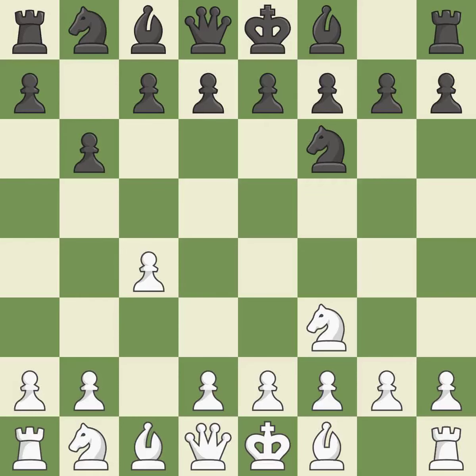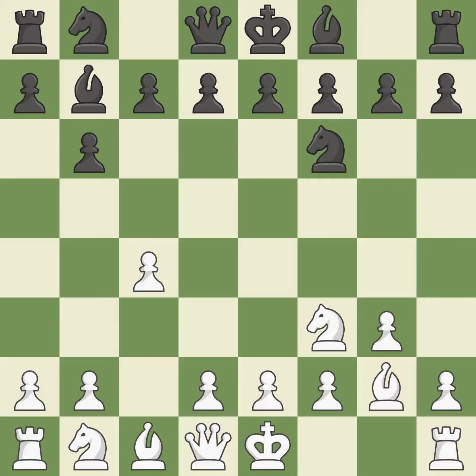The bishop is prepared to move into a functional square, which will make it better off as a result. This pins a knight, restricting its mobility. By positioning the bishop on a potent diagonal, this fianchettos the bishop.